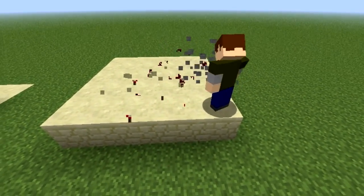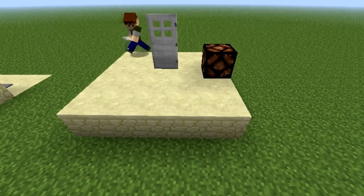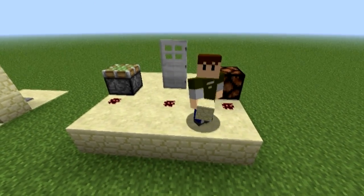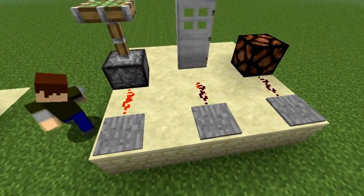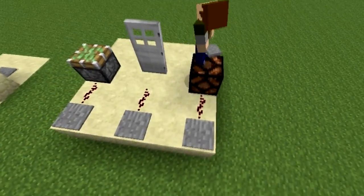So that's the absolute basics. With redstone you can power many different things like lamps, doors, and pistons — all powered with redstone. Okay, so that's the basics.